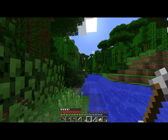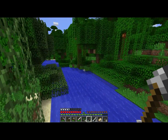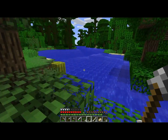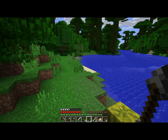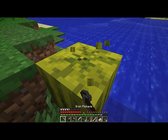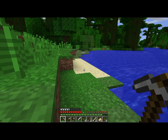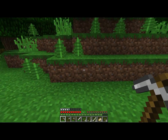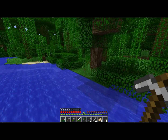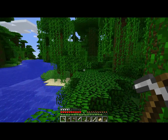Chickens are not as good at keeping you full, but you also get eggs from them, so they're very easy to breed. In fact, if you keep them in a pen, they will multiply without your intervention. And cows, aside from the good meat they give you, they also drop leather, which is a fairly important material — you'll need it to make books for enchantments.